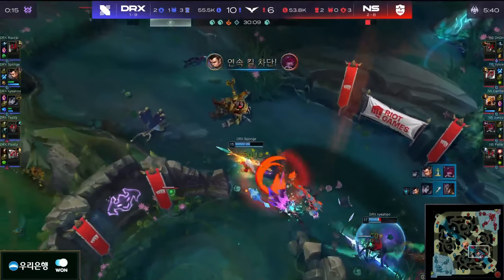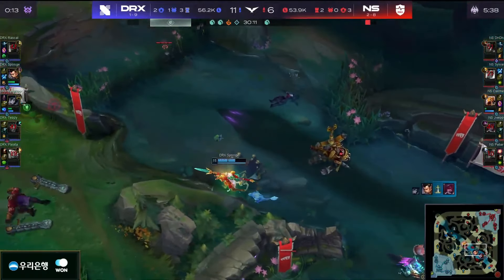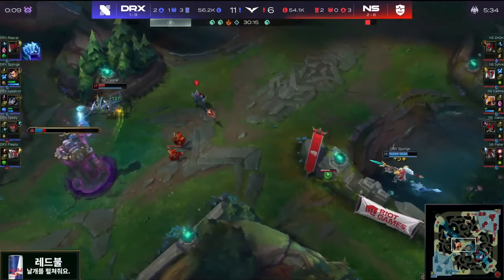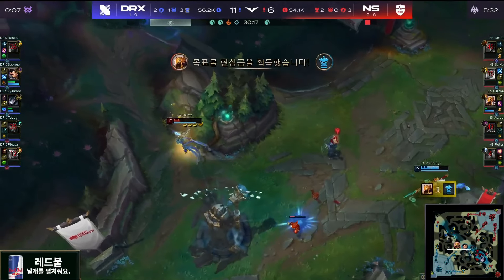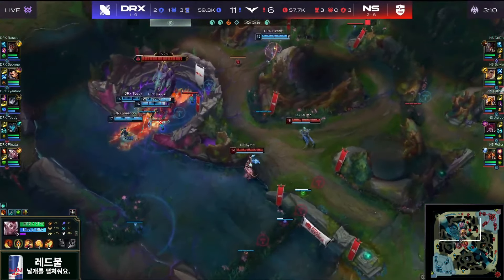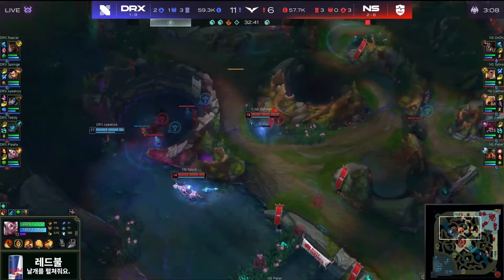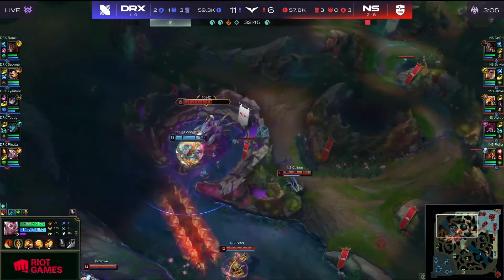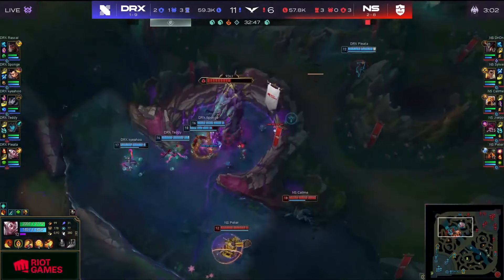Sponge is going to do it — the Xayah goes down and DRX, they win everything. It looked so rough when Teddy went down there, but it doesn't matter if Sponge gets in range. Pleather knows that he has this control ward here — this could be a really snapping gauge from him. The Baron — full information over to Nongshim.